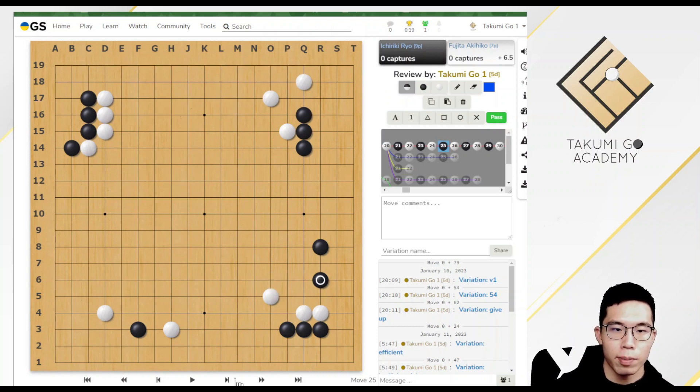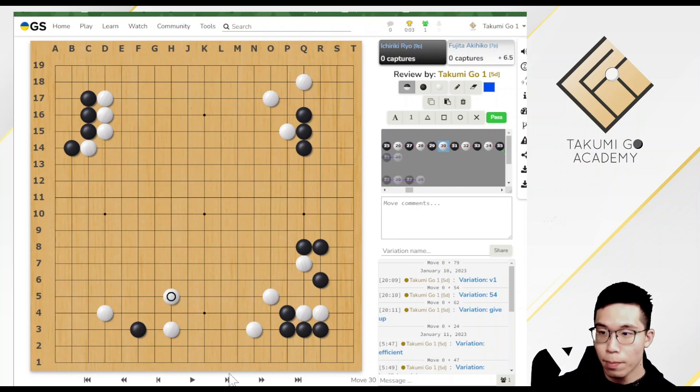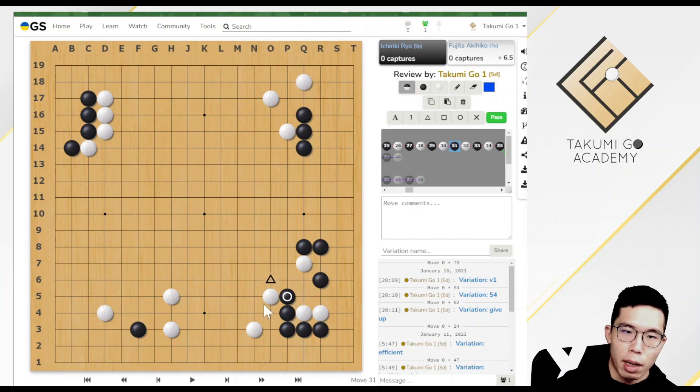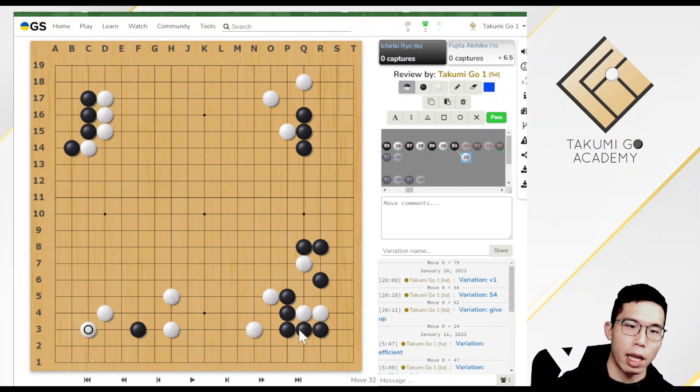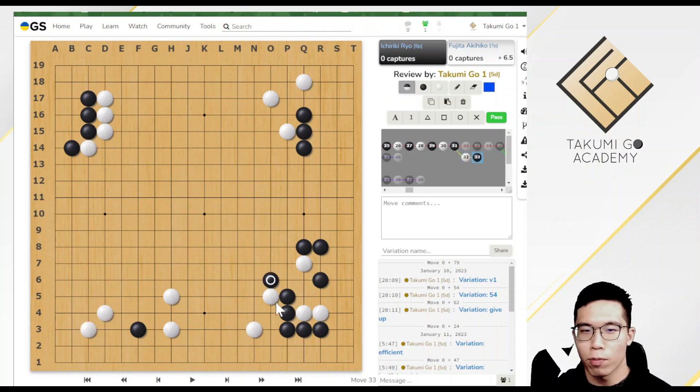In the real game, White played the knight move after an exchange. The meaning is that White is going to sacrifice these two stones. Black pushed, which is quite big. White played a jump, showing the intention to develop the bottom edge. Black pushed one more move. The triangle point looks like a key point for development of both sides — meaning if White plays another big point, this point feels quite comfortable for Black too. So White responded.